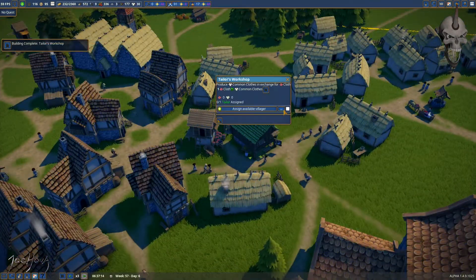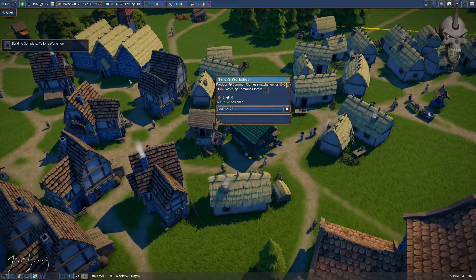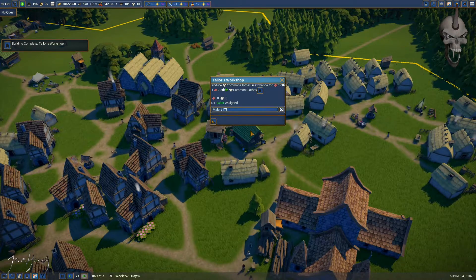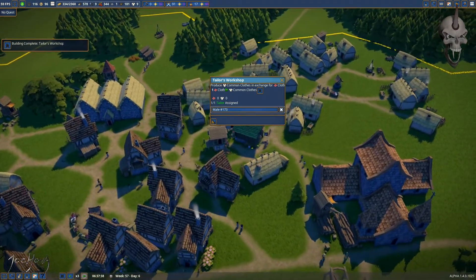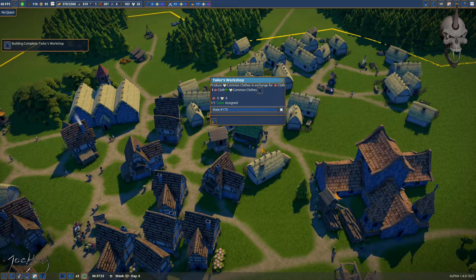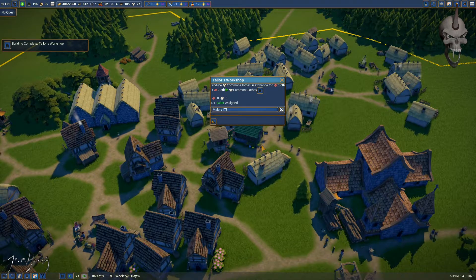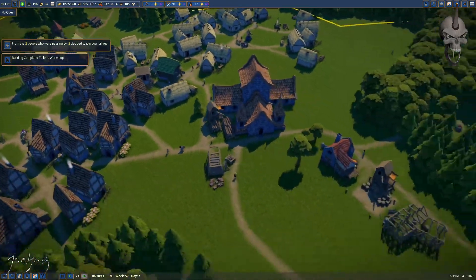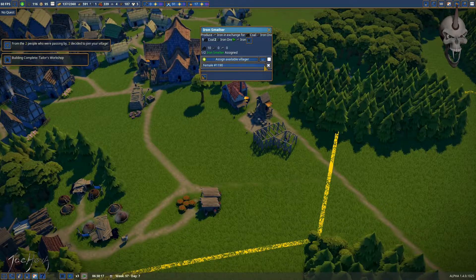The tailor is complete — let's see if I can get somebody in there. Yeah! We'll see how he can keep up. I'm curious because it'll be nice if I can start putting these buildings in town, which seems logical — that's how it would have been in real life. All right, let's go ahead and get some iron smelting up.